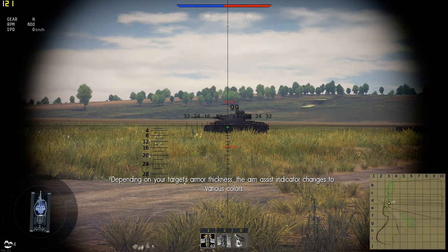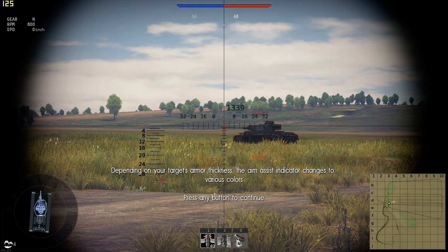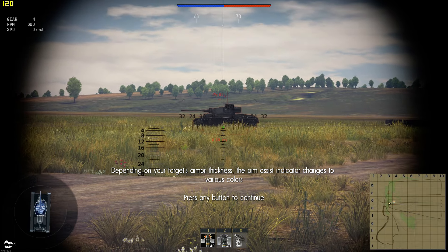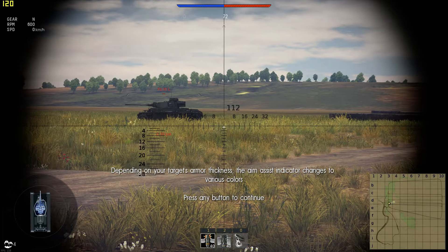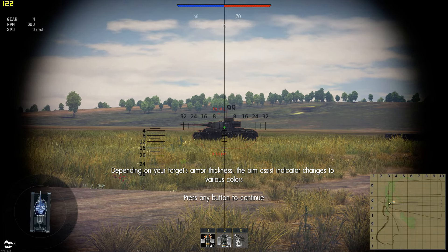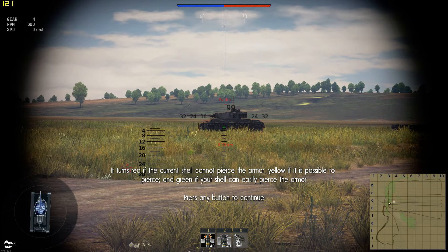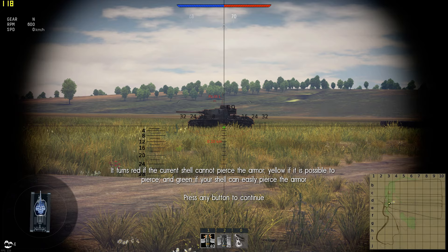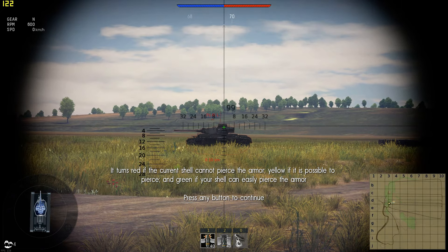Depending on your target's armor thickness, the aim assist indicator changes to various colors. It turns red if the current shell cannot pierce the armor, yellow if it is possible to pierce, and green if your shell can easily pierce the armor.